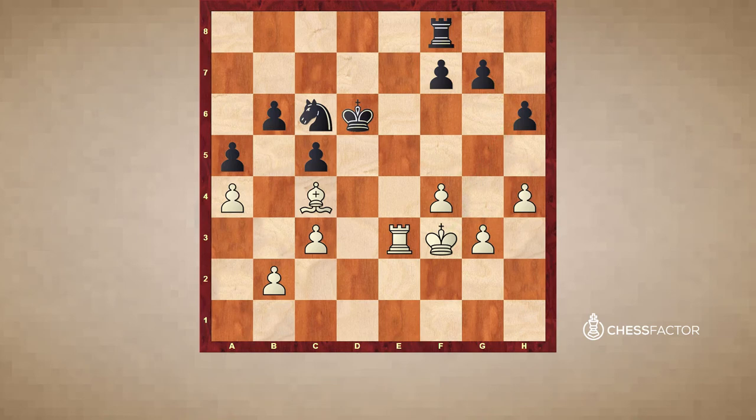So black stops white's expansion on the kingside with h5. But the problem is that now the pawns on the kingside will all be fixed on the light squares and they will be a target for the bishop later on.